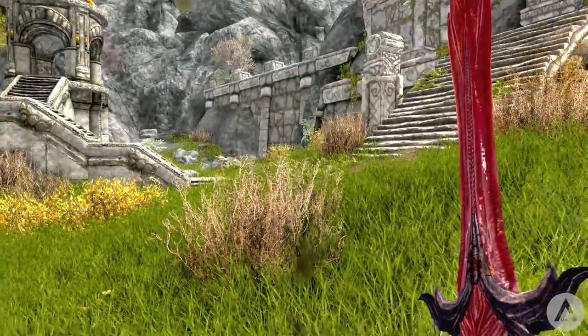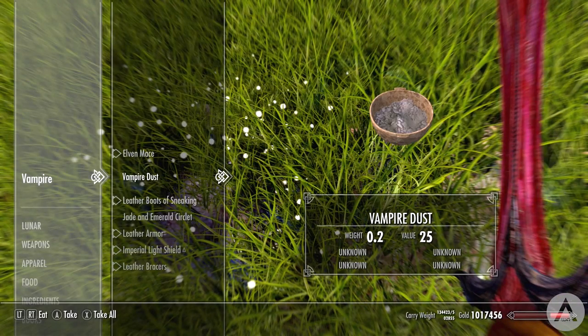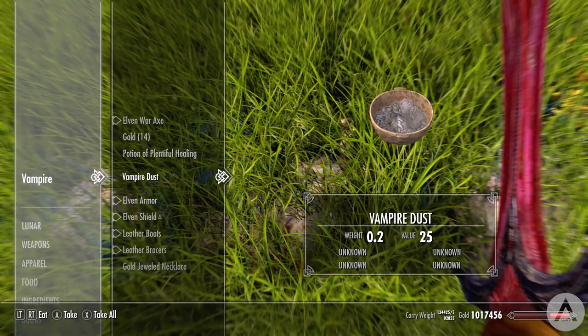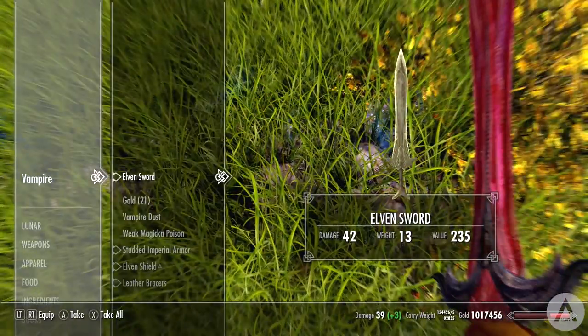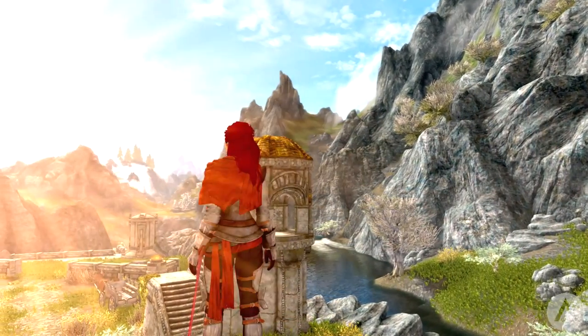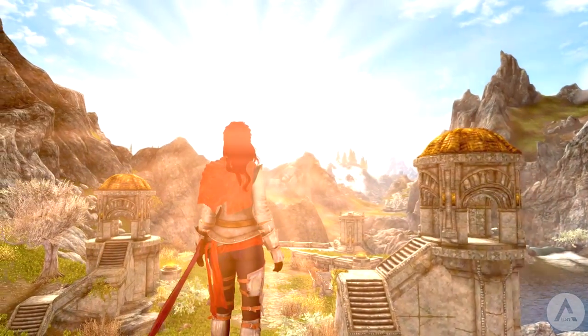When you first start the mod you will be given a vampire blood gem. To customise the mod, sneak and crouch then use the blood gem in your inventory — that's how you alter the different effects. For compatibility, this mod must load after any other mods that affect NPC appearances, or the face gen data will not match and you'll get a horrible glitch effect on their faces. Overall, a really cool vampire mod.